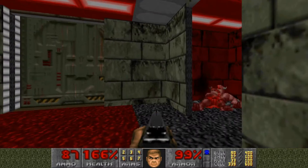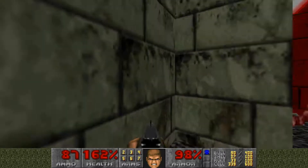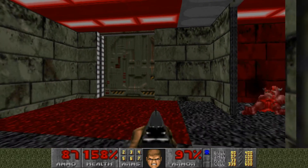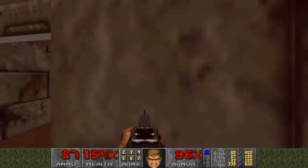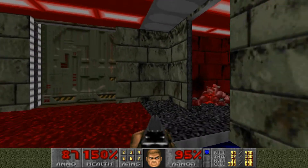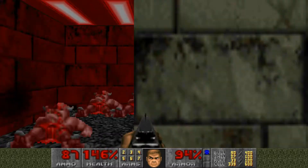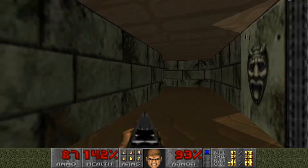There's a trick to getting this door to open — I'm not sure what it is, but once you get it... it's something to do with stepping on the water and then stepping on the red floor, but the red floor hurts you. Alright, we're in!